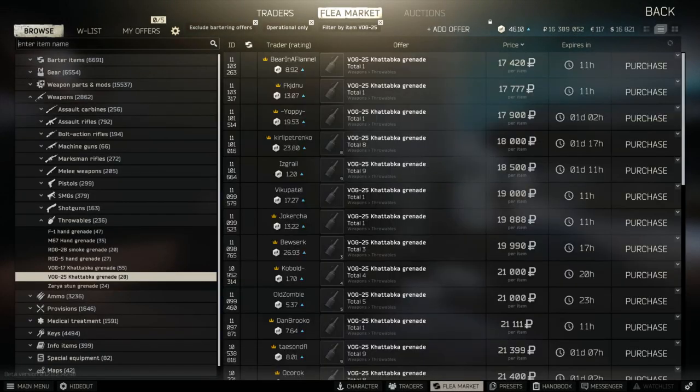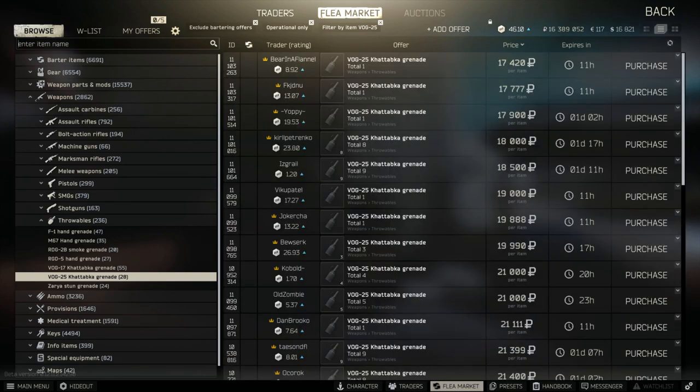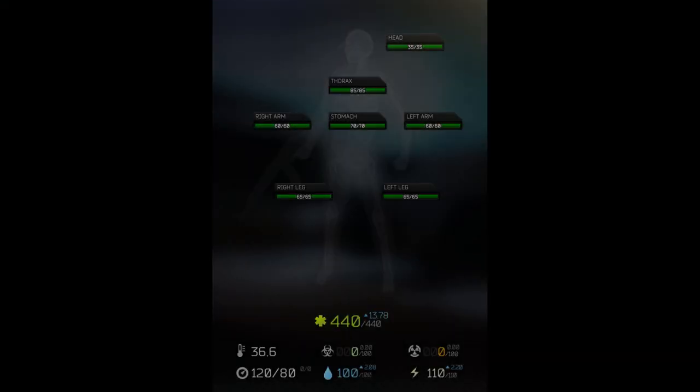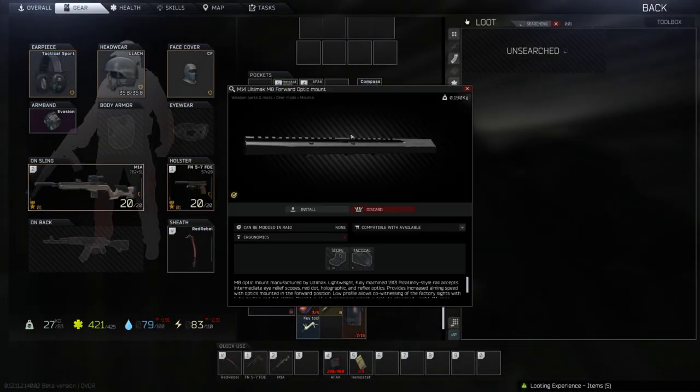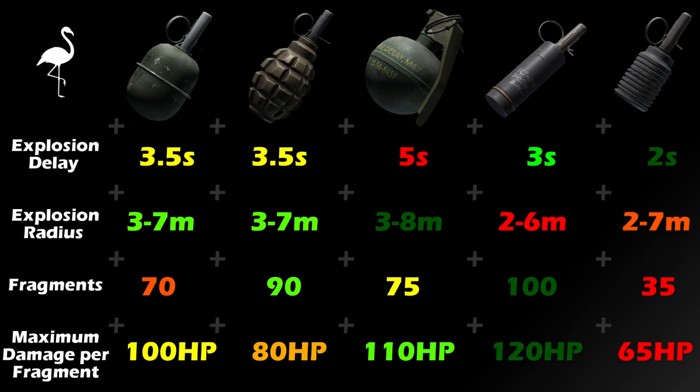This begs the question: why do you mostly see VOG-25s being used by PMCs and why are they typically the most expensive grenade if they statistically have the lowest damage output? Once again, it all comes down to the fuse time. A PMC only has 35 HP in their head, meaning the theoretical 8,000 damage of grenades like the M67 doesn't mean anything if the PMC can just walk away from the explosion. But if you catch a PMC off guard or catch him prone, a well-placed VOG-25 won't allow him time to escape. At this point, we have a decently structured table to compare all of the grenades side by side.